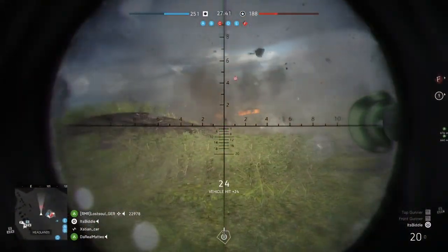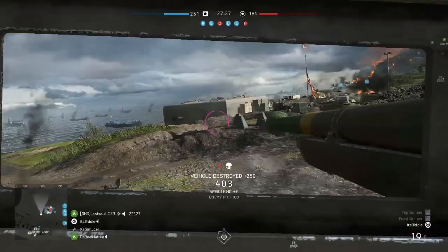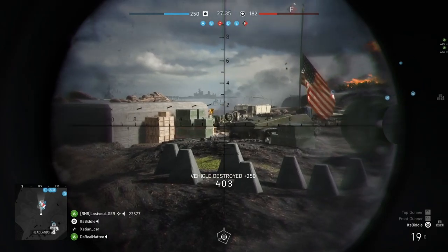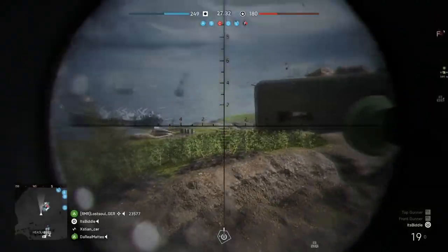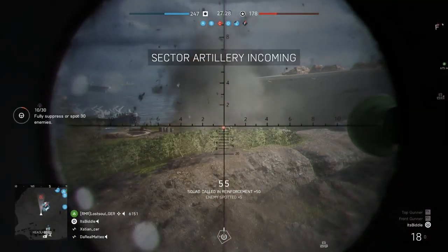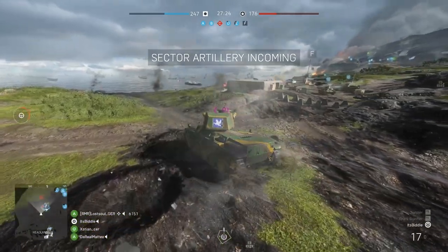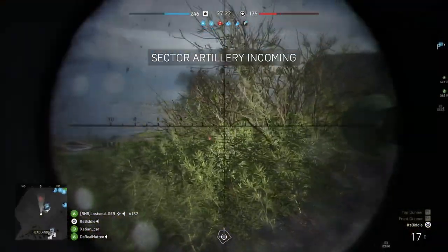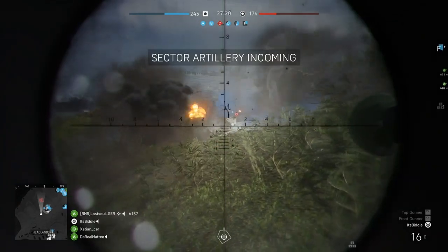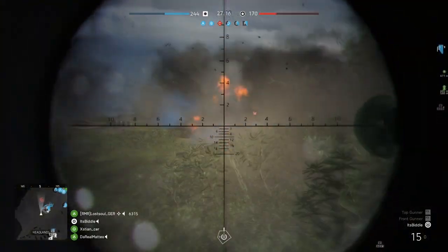That leads us nicely into the heavy tank. As the name suggests, it's a heavy tank — like your iconic Tiger 1. They're really slow but they have lots of armour, so they're really formidable on the battlefield. They take quite a pounding and also pack a punch — a real beast. But with them being slow, if you get out of position you get flanked easily and can still go down, so you've got to be careful when using them.